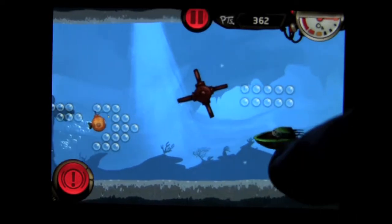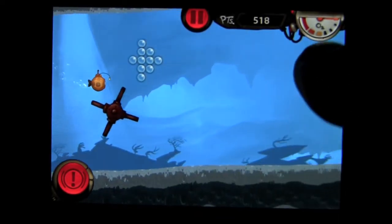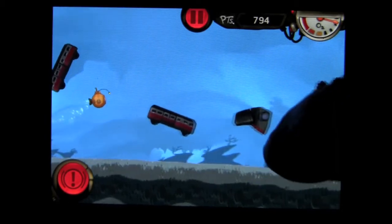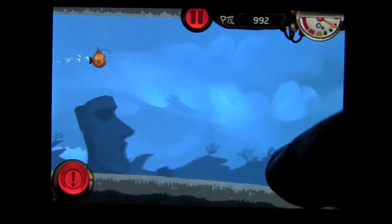You want to grab the air bubbles as they provide you with oxygen, which you'll need. In the upper right you'll see your gauge, and that gauge will continuously begin to go towards the red. When it gets to red, you run out of oxygen and the game is over.